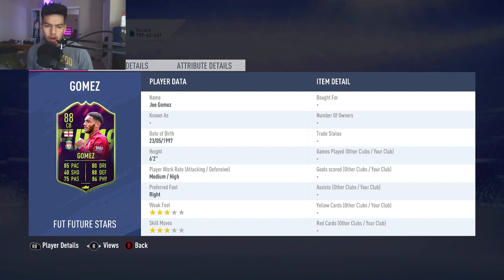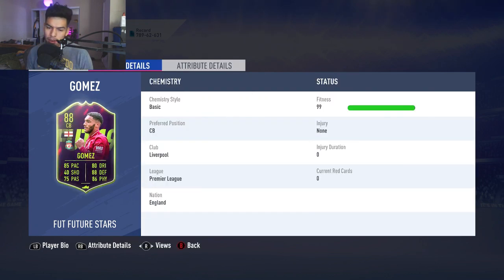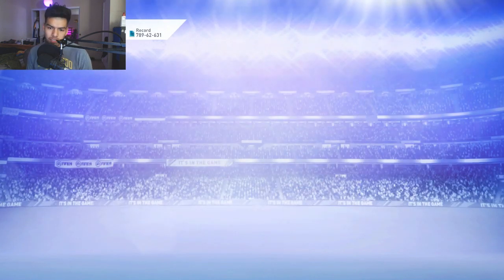Six foot two, medium-high, three-star three-star Joe Gomez looks good. Everything about him is pretty solid. His dribbling stats aren't amazing, but they're decent for a center back — agility, balance, and dribbling usually aren't amazing for center backs. He has good reactions, a little low on composure, very good defending stats, a little low on jumping and aggression, but good pace.